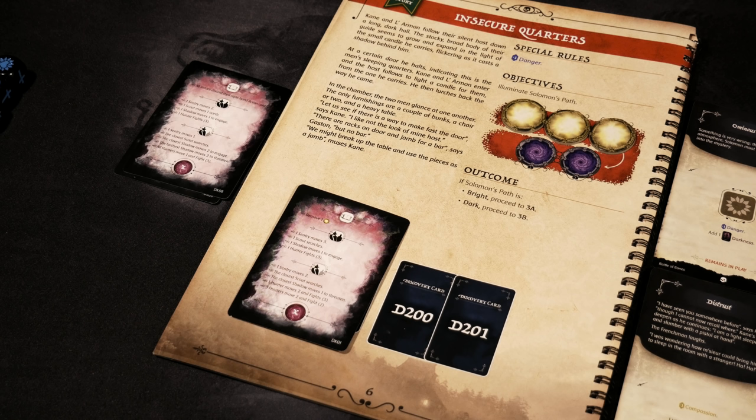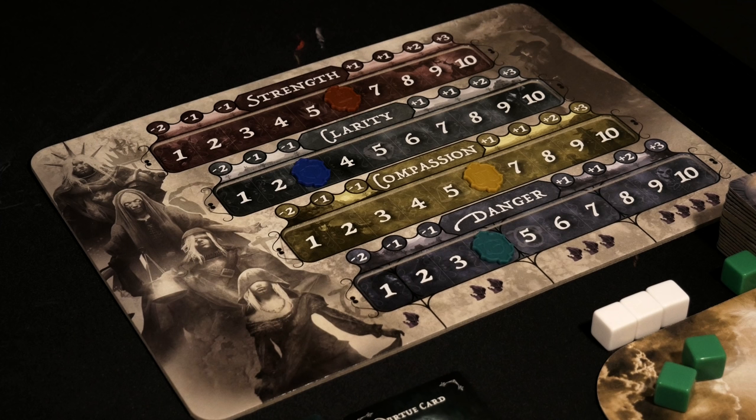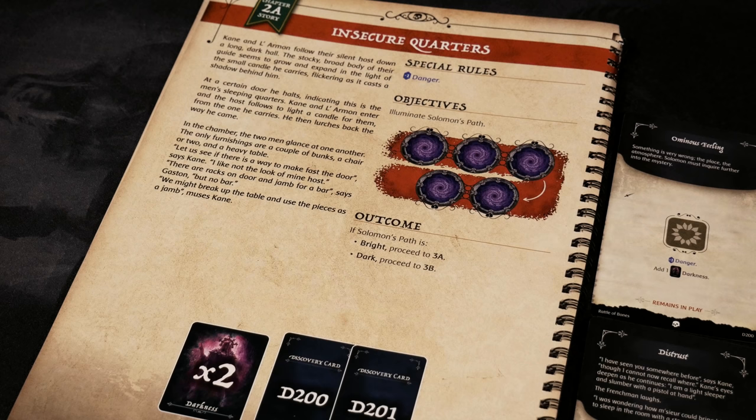I'll knock down Providence's aura size rather than a path light. The plus-one aura benefit meant that in a scene she'd have presence two spaces out from her position — I'm happy removing that to keep three lights on the path. With three light I get one stat modification, and I'll bump clarity back up out of the negatives. Based on the bright path for Solomon, we proceed to chapter 3a, which is a scene.